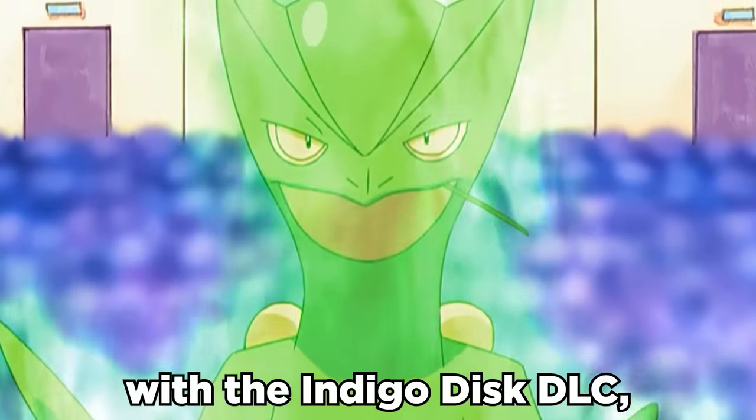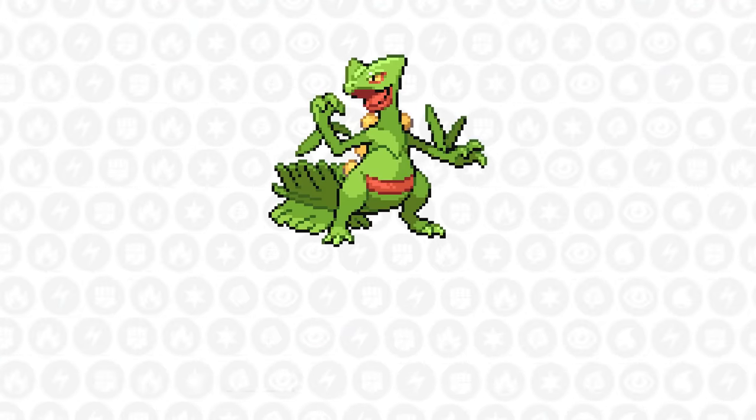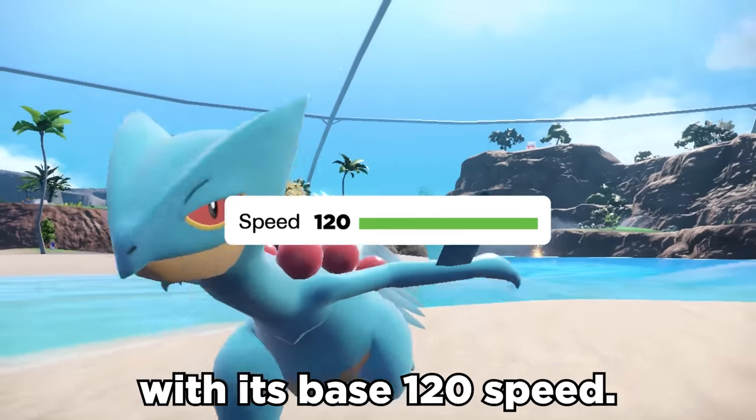Sceptile is back with the Indigo Disc DLC, and it's one of the greatest starters for a few reasons. It has solid offensive stats with base 105 special attack, along with 85 attack, which allows it to be flexible. More importantly though, it's super fast with its base 120 speed.